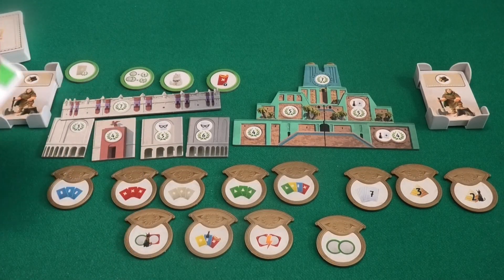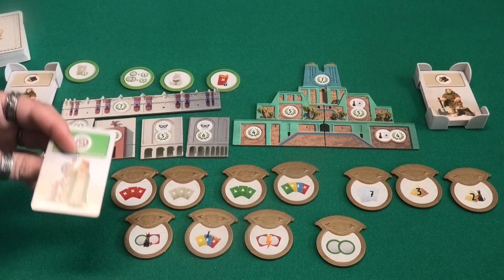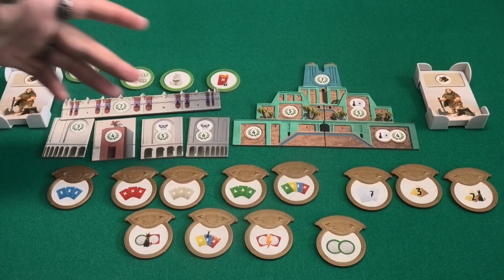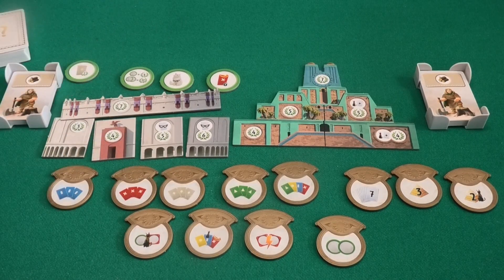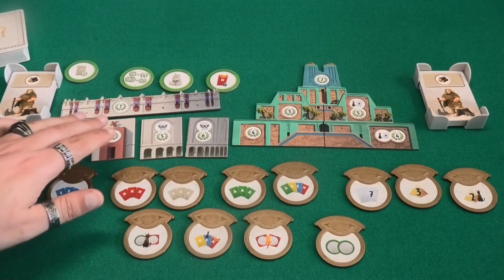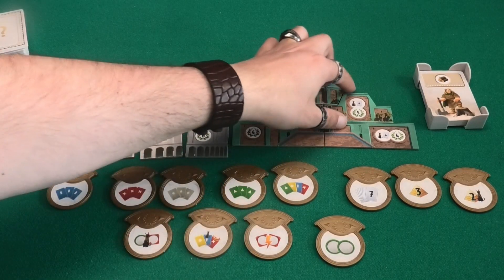When it's that player's turn, they add two cards to their monument: the card they got from you and the card they draw from either one of their neighbor piles or the central pile. So for your opponent, it might not even be that bad to have a card stolen from them.